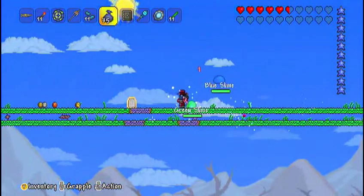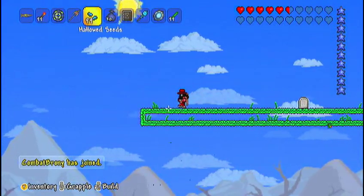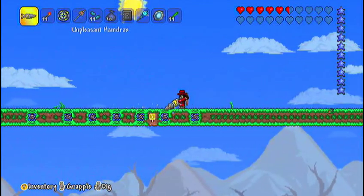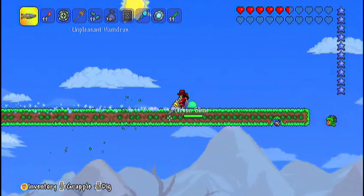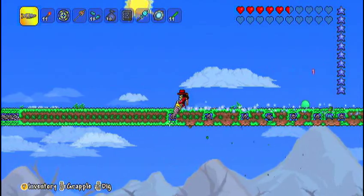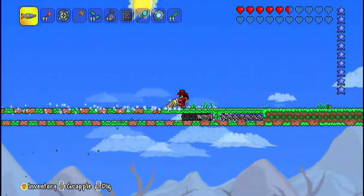So yeah, that is an easy way to do this achievement. You're going to need at least two people — three would probably be my recommended limit. You don't really need a fourth person. You need one person to host the world, one person to get the world, and one person to count. After you have that all done, it'll make your life a lot easier. That's pretty much all you need to do to get this achievement done fairly easily and simply. Thank you for watching, and see ya!